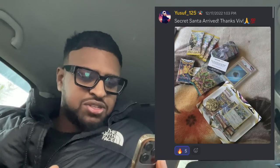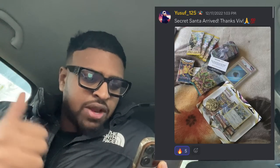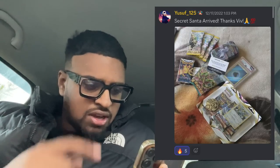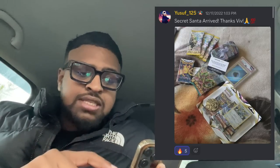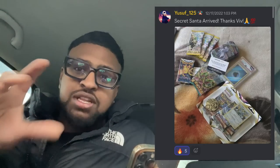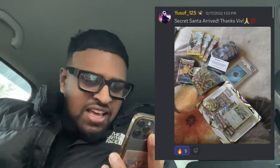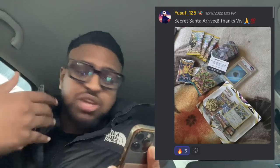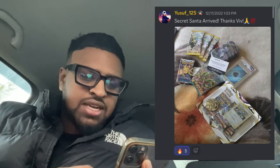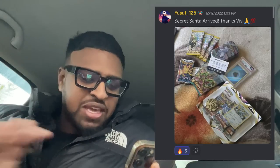So my gift to Yusuf — everyone else probably beats this but I tried to offer 30 pounds in value. I got the Lost Origin blister, some Korean packs from our box breaks — Rayquaza Blue Sky Stream and Eevee Heroes, because if you pull from those it's going to be a banger. I threw in a Silver Tempest pack and the Cosmic Eclipse mini tins. Around 30 value there, plus a PSA 6 energy slab — I crossed out the PSA 6 and put PSA 10 as a joke.